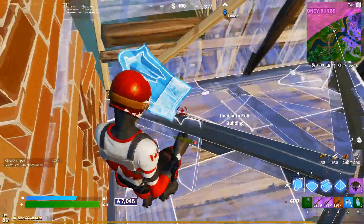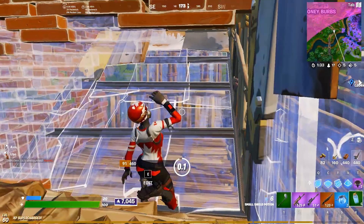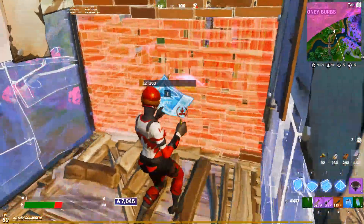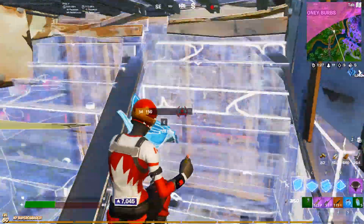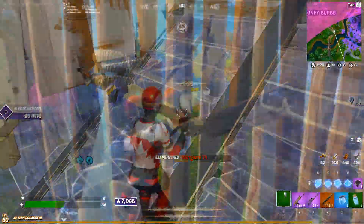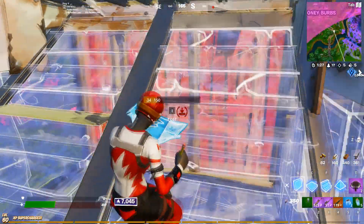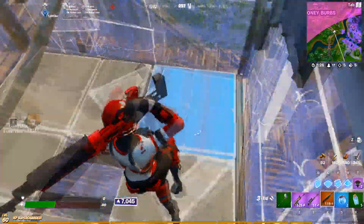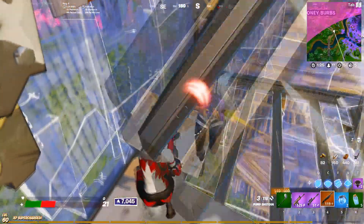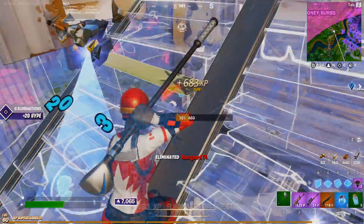Here's an example of my aim bailing me out completely, but I think I should have played this fight much differently considering how close I was to dying. I need to actually expand out more and get my heals off. Look at how many mats and heals I have — I have no reason to take this engagement. I need to make multiple metal boxes and attempt to heal up before I take the fight. My aim bailed me out, but what if I get hit for 150 or 170 — then I just lose because of how low I am. It's so much better to expand out and make sure I heal up before taking the engagement.